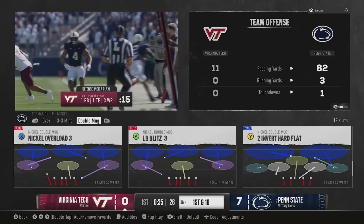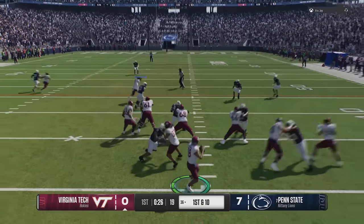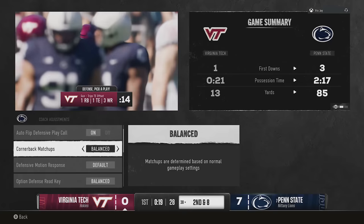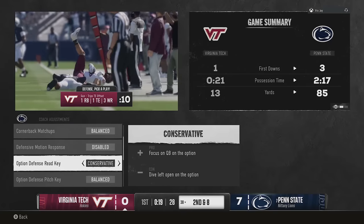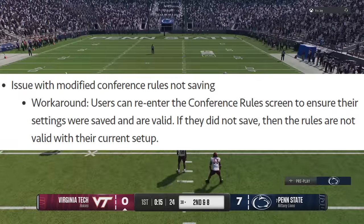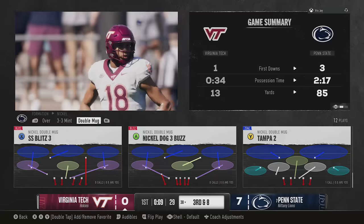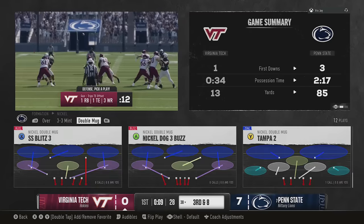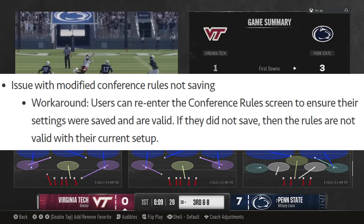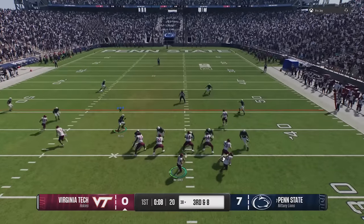There are a lot more issues in the game than what they're currently working on, in my opinion. There's also an issue with modified conference rules not saving. I've personally had an issue where nothing saves - whether it's playbooks, passing type, or audibles in a game - I go into a game and it's reset. They give a workaround: re-enter the conference rules screen to ensure your settings were saved. If they don't save, the rules are not valid with your current setup.